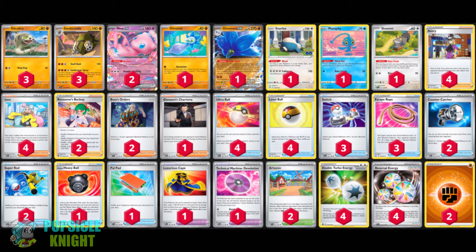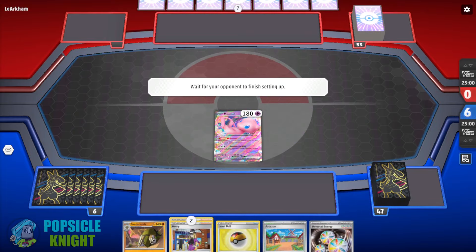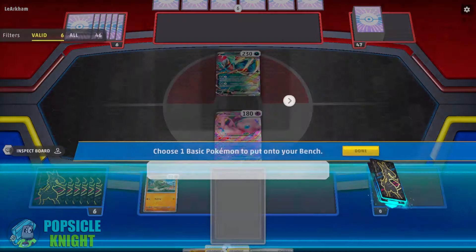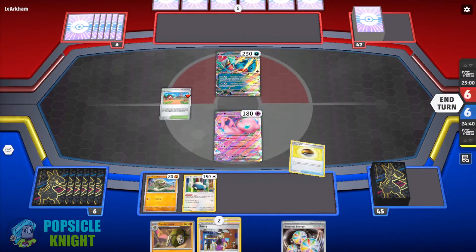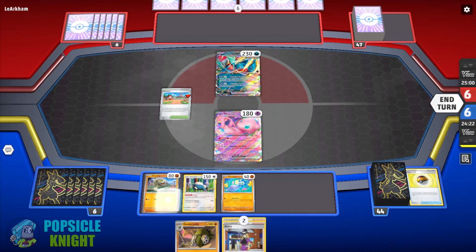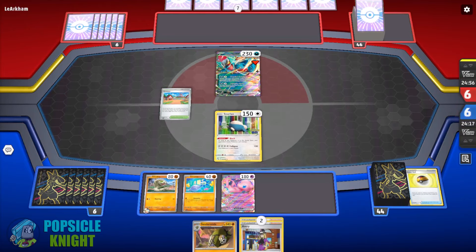In this matchup we're starting with Mew ex and we have a few search cards in our hand to help us set up more basic Pokémon on our bench. We've got Silicobra on the bench and we're going against Roaring Moon ex. I thought of using Snorlax here to use Block because most of the time they'll be using Dark Patch to attach energy on their bench, so trapping Roaring Moon ex in the active spot seemed like a good strategy. I'll get Glimmet to evolve into Glimora ex later, and I'll put Reversal Energy onto Silicobra, then retreat onto Snorlax to block my opponent from retreating.